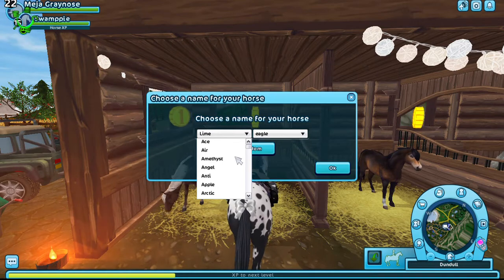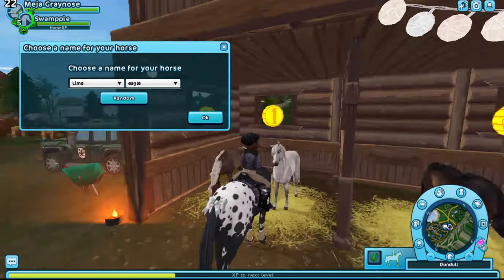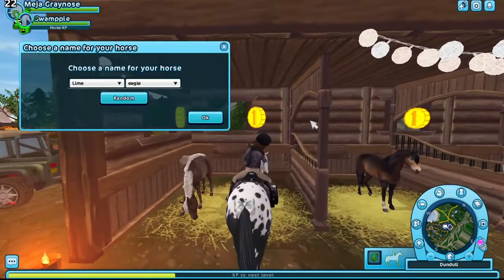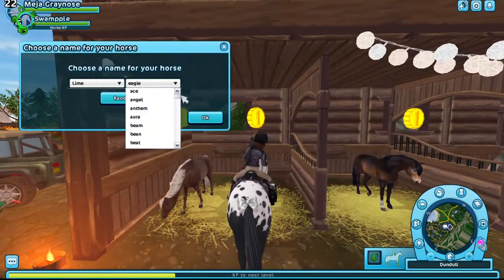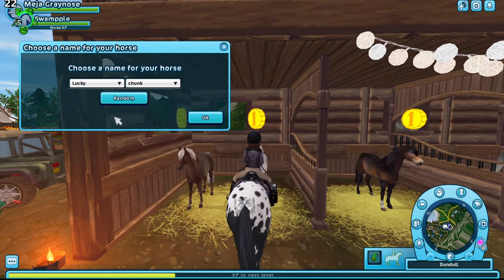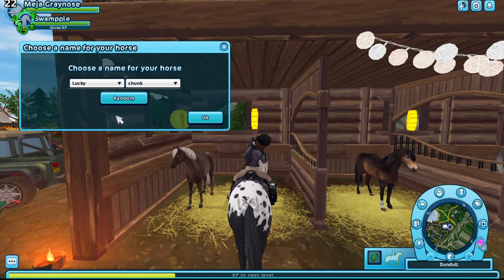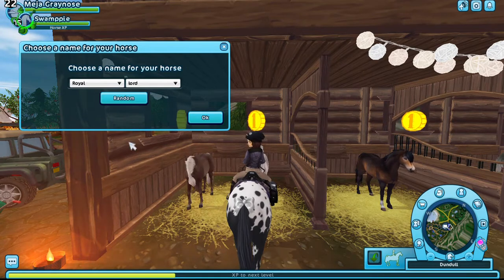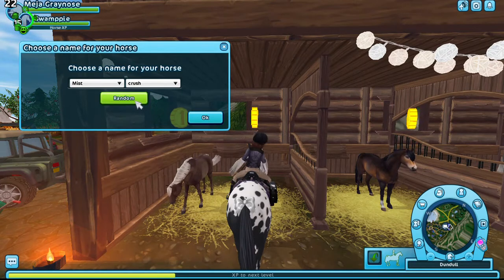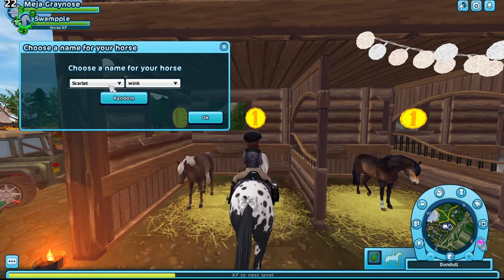So what am I going to call you? I think you're a mare. Let's do random again — Lucky Chunk, Royal Royal, Spark Twin, Mist Crush, Evergreeze, Scarlet Wing. Evergreeze is kind of nice actually, it's pretty good. Bot Flash, South Potential, Ocean Crush, Spell Leaf, Sugar Blood, Sweet Gift, Echo Joy, Spotlight Wings, Awesome Flash, Honey Love.